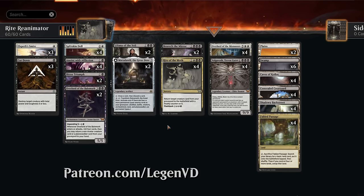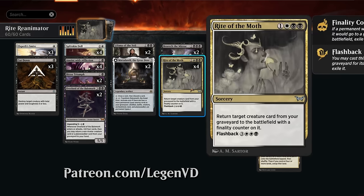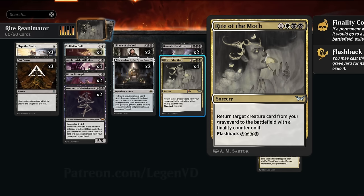This archetype received a lot of new cards including Rite of the Moth, a 4-mana sorcery that returns a target creature card from our graveyard to the battlefield with a finality counter on it. So if it does get destroyed it will now get exiled, which is a bit of a drawback, but costing 4 mana is a huge upgrade over the typical 5-mana reanimation spells. Rite can also be flashed back for 6 mana so we can cast it a second time.